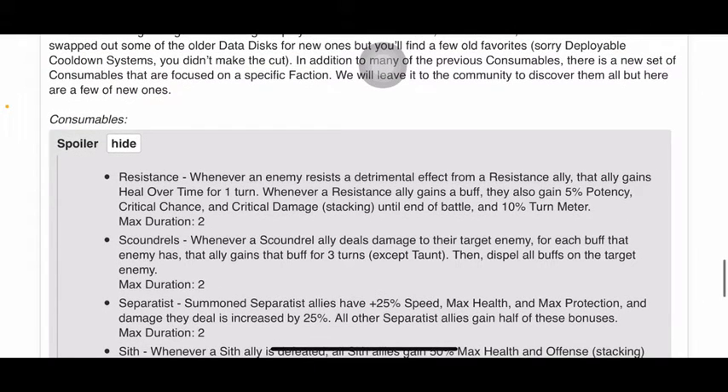Resistance. Whenever an enemy resists a detrimental effect from a Resistance ally, that ally gains Heal Over Time for 1 turn. Whenever a Resistance ally gains a buff, they also gain 5% potency, critical chance, and critical damage stacking until the end of battle, and 10% turn meter. Max duration: 2.